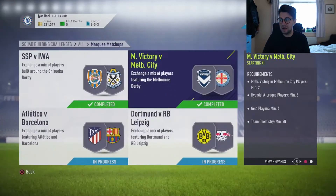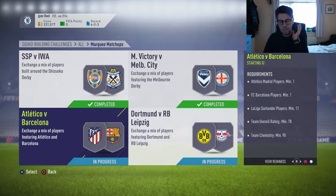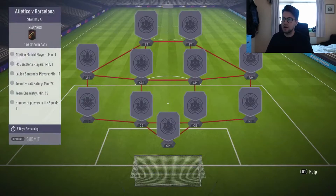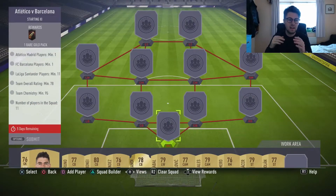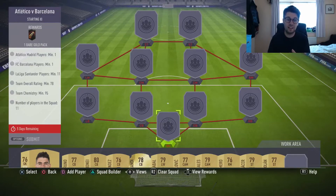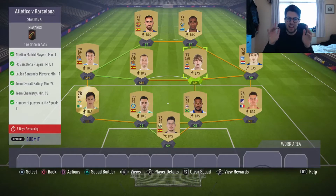You get a premium gold pack for this one, which is not bad, though it's quite a small pack for the amount of money you spend. Now this one is Atletico against Barcelona. You need one Atletico player, one Barcelona player, all your players to be from La Liga Santander, overall rating 78, chemistry 95, and 11 players in the squad.